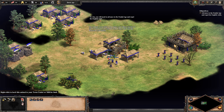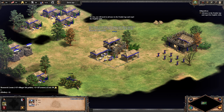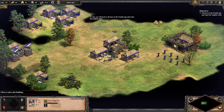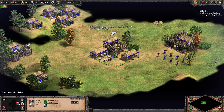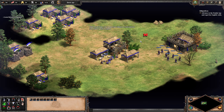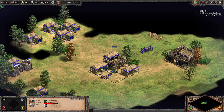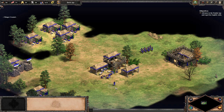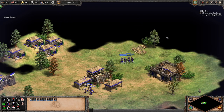Researching loom makes your villagers harder to kill. To research loom, click the town center, then click the research loom button. Researching technology costs resources but improves your civilization. While researching, you can put your villagers to work and use your military units to explore. You can actually queue up research and units at the same time, which is nice. Let's put these guys on wood and then scout with our militia.